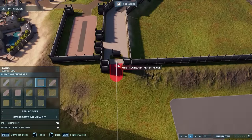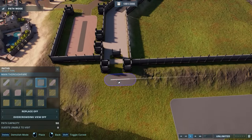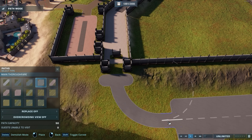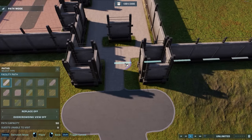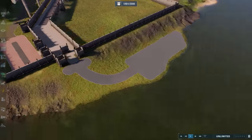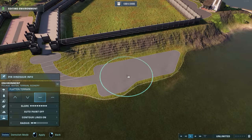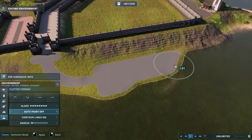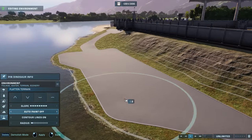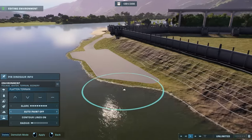I used a different path color here to differentiate it from the other path colors I've been using in this park. This is the path color that I hardly use anymore while building — I just feel like with the new Jurassic Park paths, we have a superior, more warm-toned color set, and I always leave this one out. But for the purpose of the east dock, which is more utilitarian and only for personnel, I thought this was very, very appropriate.